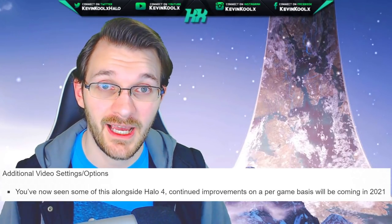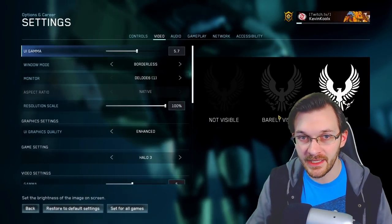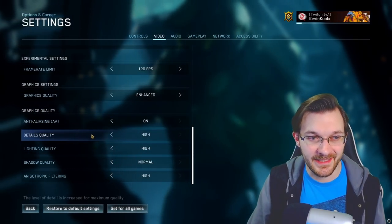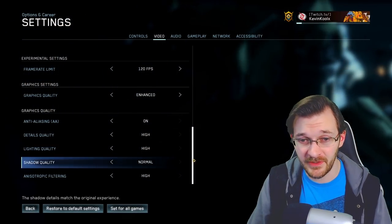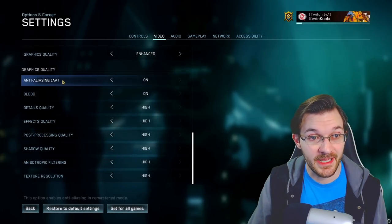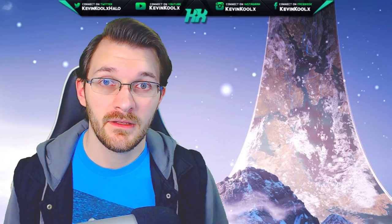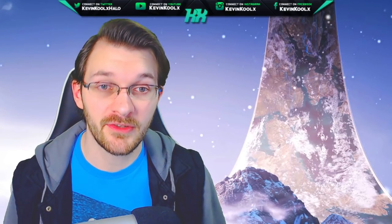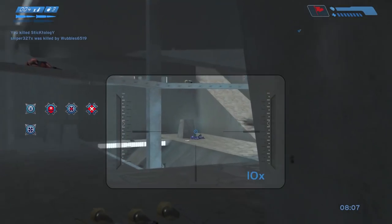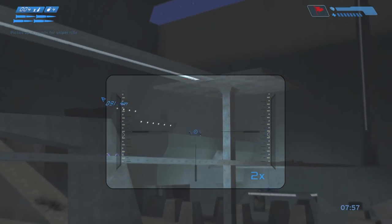The next feature is additional video setting options. Currently in the MCC video settings, different games have different options. For example, Halo 3 has anti-aliasing, details, lighting, shadowing, and anisotropic filtering, while Halo 2 also includes blood, detail quality, effect quality, post-processing quality, shadow quality, and texture resolution. Not all MCC games are treated equally when it comes to graphical options on PC, so they're looking to expand this in 2021 so games like Halo 3 can get blood effects, texture resolutions, and more — helping players fine-tune their experience across different PC builds.